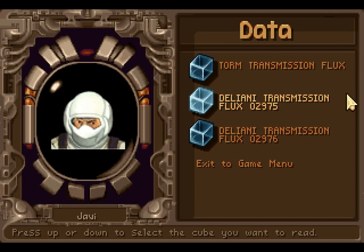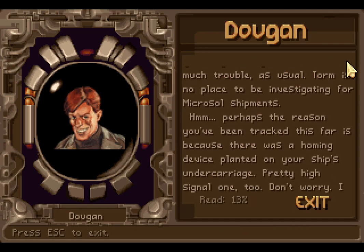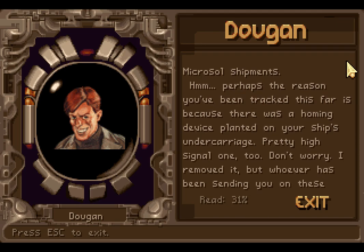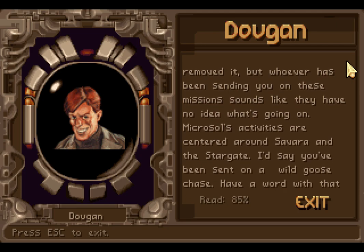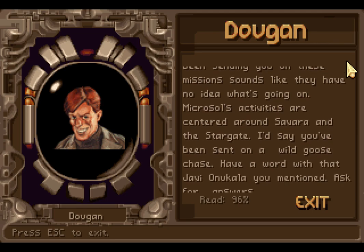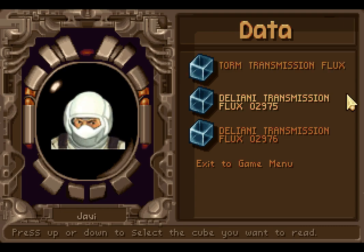We got cubes. Let's read those cubes. This one is from Dugan: 'Well, well, well. Looks like you've gotten yourself into too much trouble, as usual. TORM is no place to be investigating for Microsol shipments. Perhaps the reason you've been tracked this far is because there was a homing device planted on your ship's undercarriage — pretty high signal one too. Don't worry, I've removed it. But whoever has been sending you on these missions sounds like they have no idea what's going on. Microsol's activities are centered around Sivara and the Stargate. I say you've been sent on a wild goose chase. Have a word with that Jarvi Onukala you mentioned. Ask for answers.' Oh, I will.